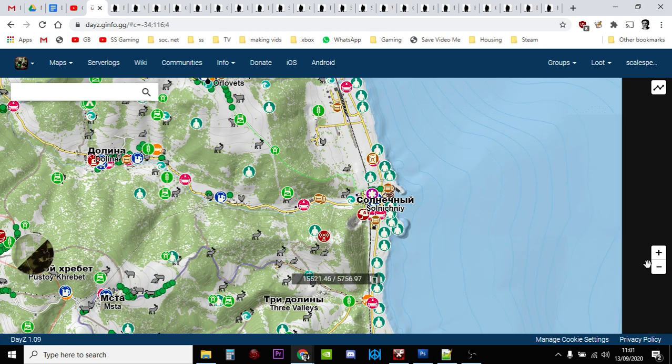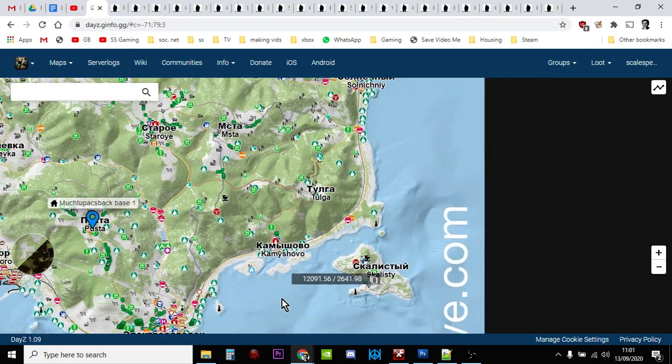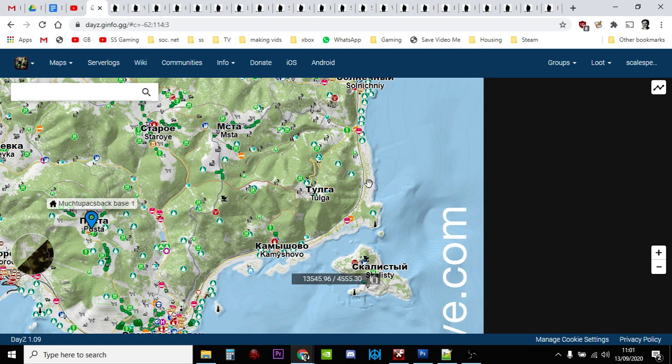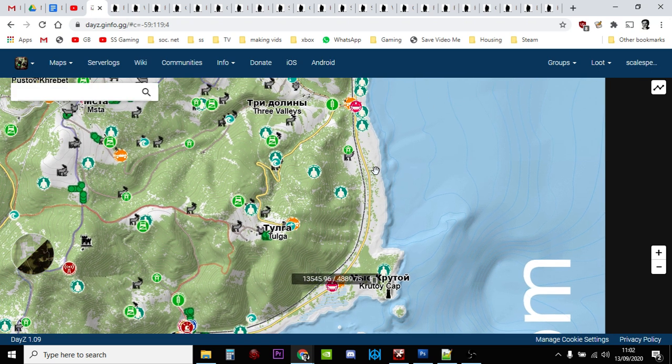When you first spawn in on Chernarus as a new player, you're along the beach. What you want to do to start off with is eat the item that you've got in your pocket that the game has very kindly given you. Then you don't want to start heading inland yet unless you can see some houses or a big town or city. If not, just pick a direction and start heading along the beach, and what you're looking for are the little boats — sometimes they will have food and drink, maybe a backpack.